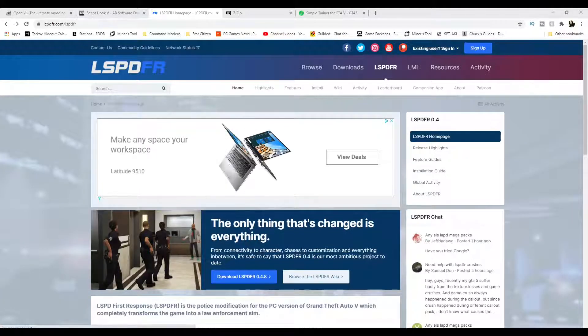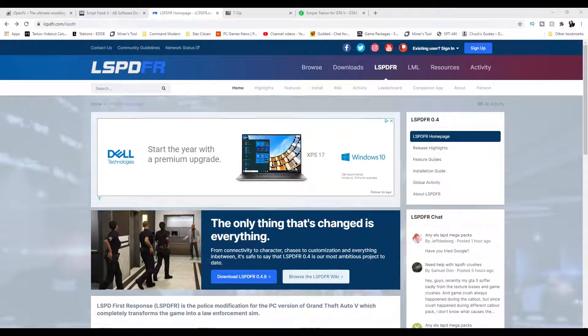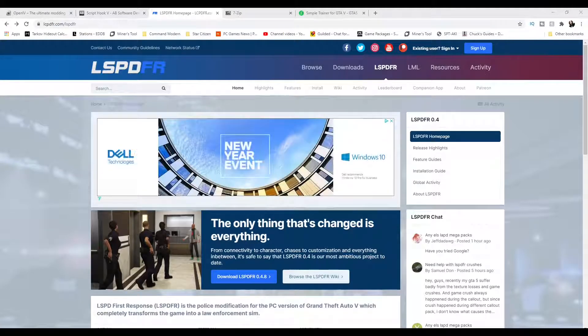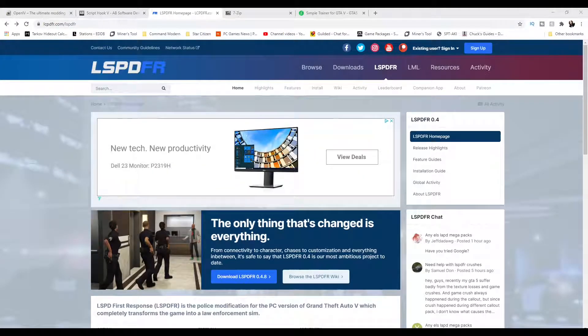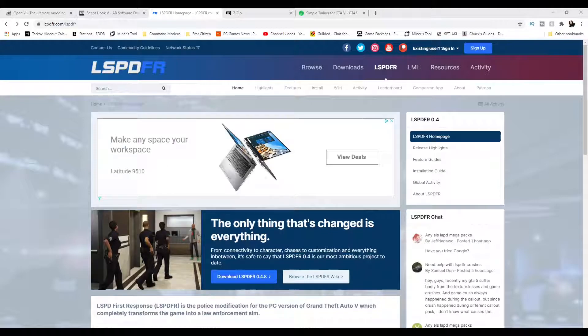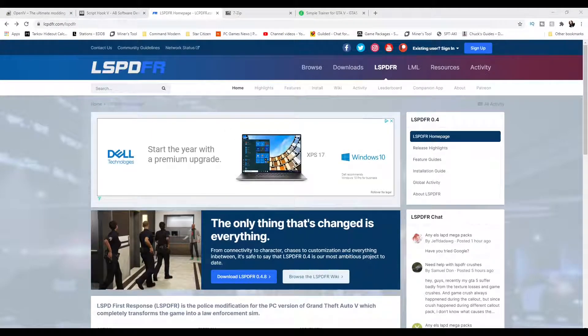In today's video, Grand Theft Auto 5 is making a comeback onto the channel. I have a fresh install of Grand Theft Auto 5 and I want to get LSPDFR in there, Script Hook, OpenIV, and the Simple Trainer installed. I want to start modding in police cars and it's time to update all my guides on the channel.